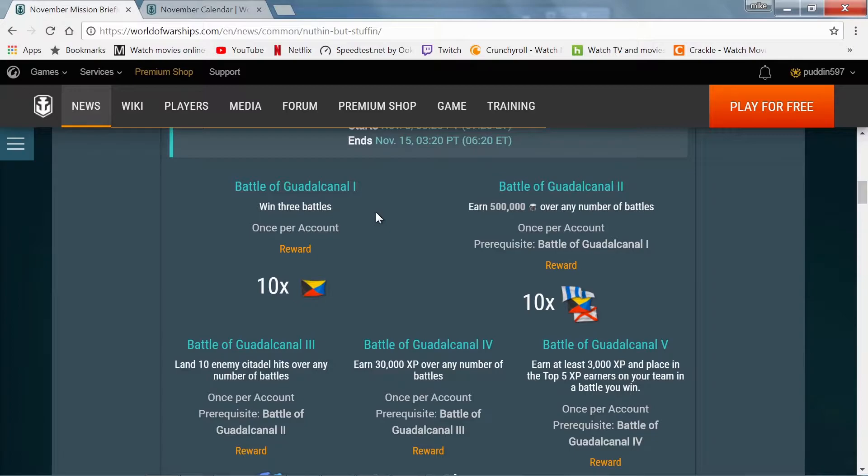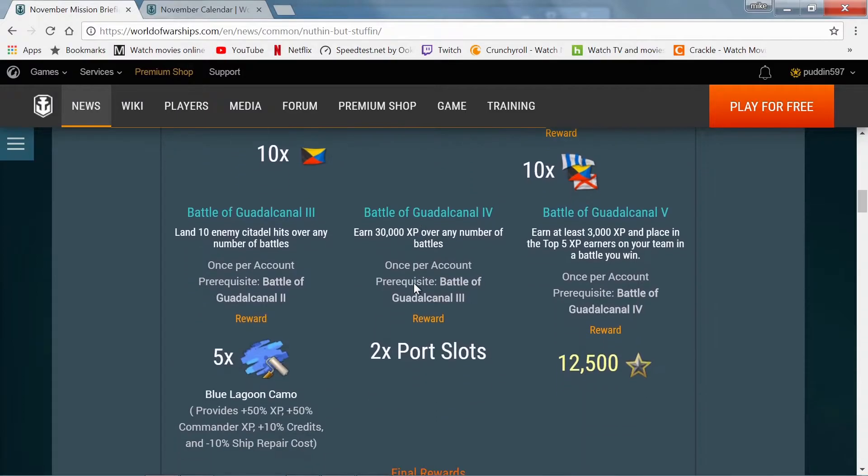Stage two is earn half a million credits over any number of battles. Once again, you are limited to once per account. Of course you must complete all stages in order. You get ten more flags — if you have a Missouri, one game and you're done.